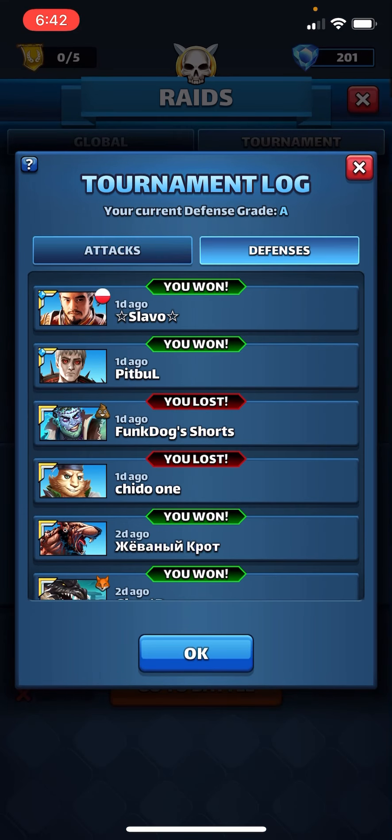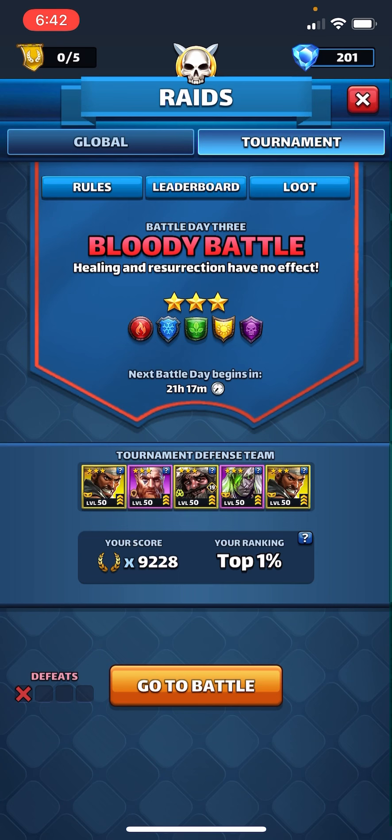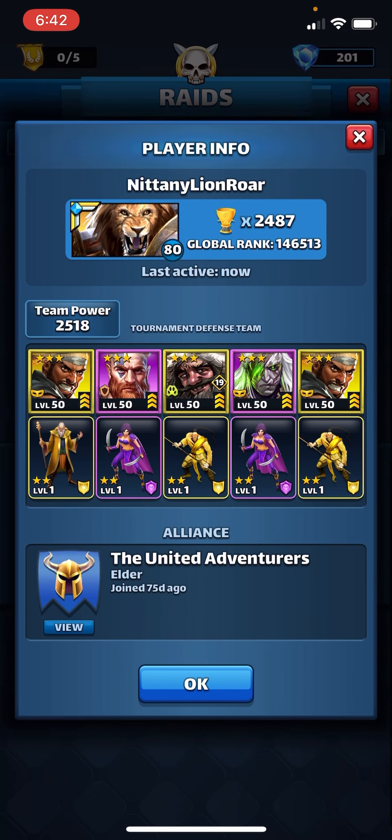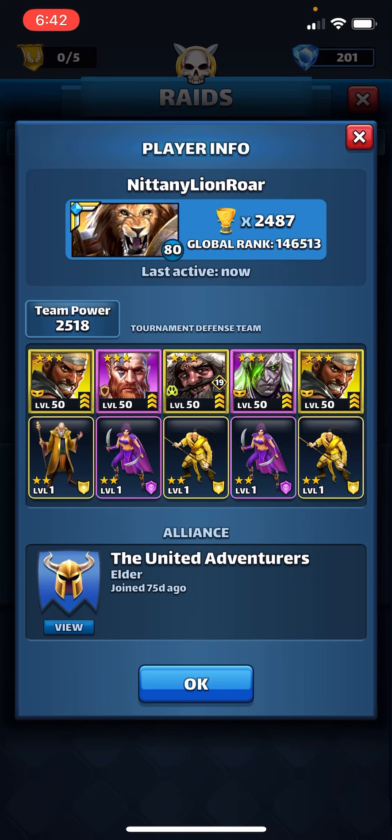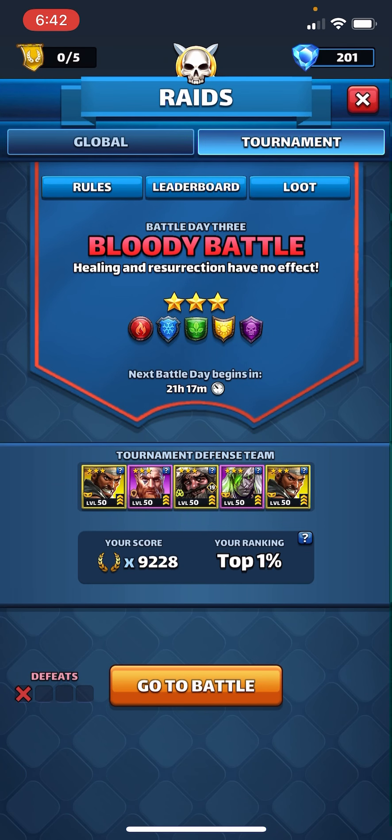Just to show you what my defense is doing here — currently it has an A. I do want you to recognize that my defense isn't loaded up with emblems. There's only one hero that has talents on him, and that's Kvasir. One thing that I see over and over in the bloody battle tournaments is that people put healers in their defense anyway. I do realize that some heroes do more than just healing, like they might increase attack or something like that. But still, you're not getting the full quality out of a hero that you possibly could by putting a healer in when healing's not having an effect.